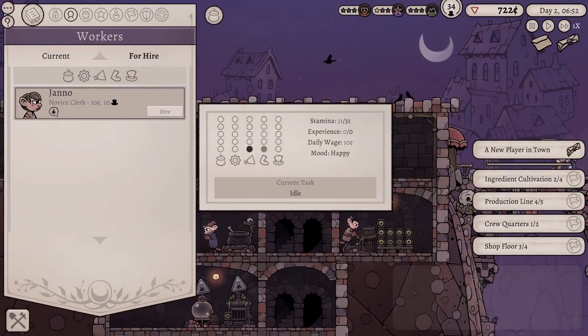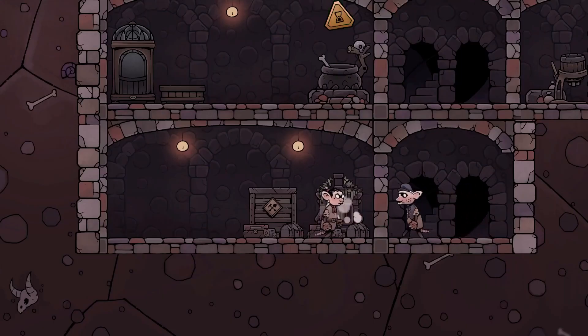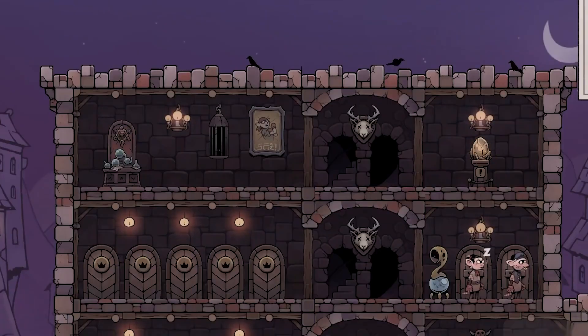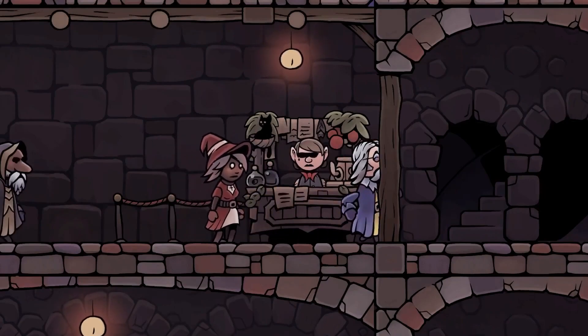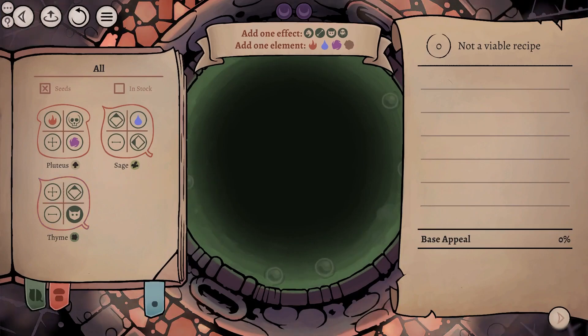Hire additional staff and make sure they are motivated. Build production dungeons down below and fancy shopping rooms above. Decorate them to ensure every adventurer in the lands enjoys browsing your store.